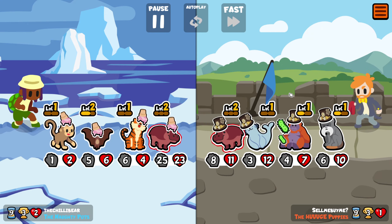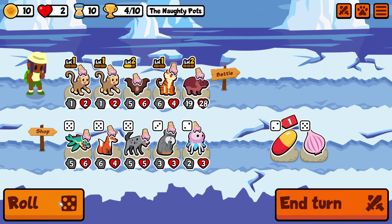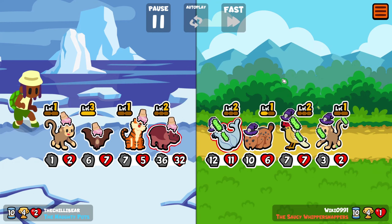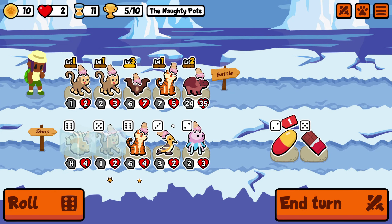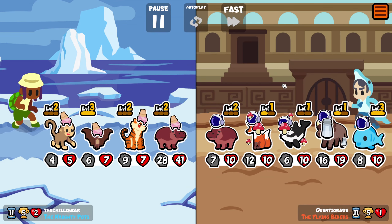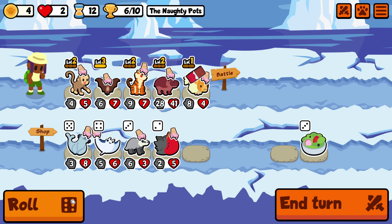Tiger hippo as well. So three pets now getting weakened and we could get a lionfish in very shortly. I'll take the level 2 tiger first and then we'll take the lionfish next turn. This is just ridiculous. We just do lionfish now for good measure.